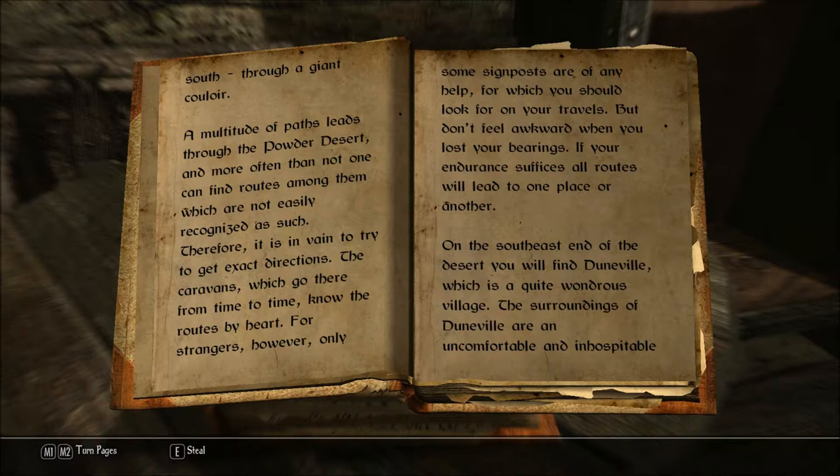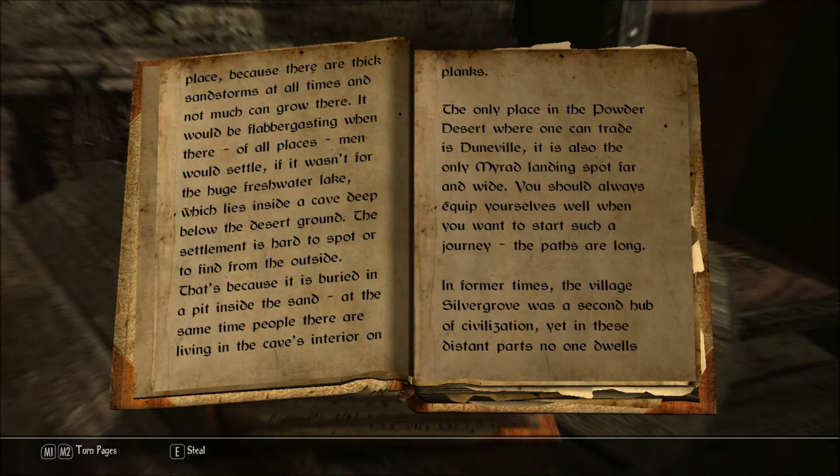On the southeast end of the desert you will find Doonville, which is a quite wondrous village. The surroundings of Doonville are an uncomfortable and inhospitable place, because there are thick sandstorms at all times and not much can grow there. It would be flabbergasting when there, of all places, men would settle, if it wasn't for the huge freshwater lake which lies inside a cave deep below the desert ground. The settlement is hard to spot or to find from the outside, because it is buried in a pit inside the sand. At the same time, people there are living in the cave's interior on planks.